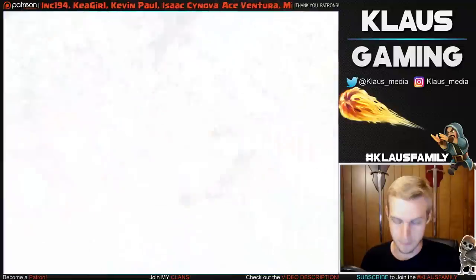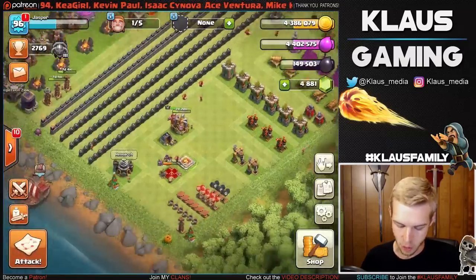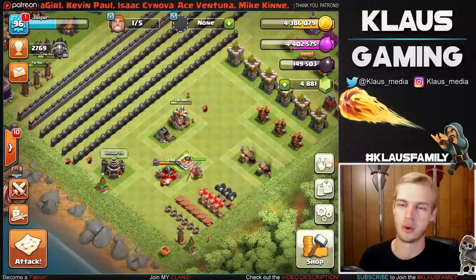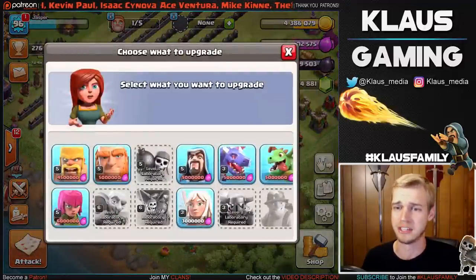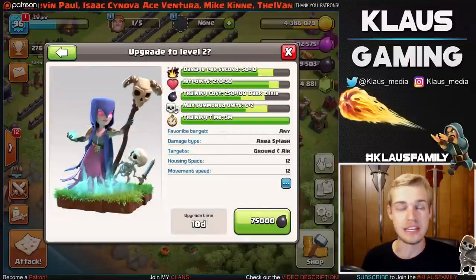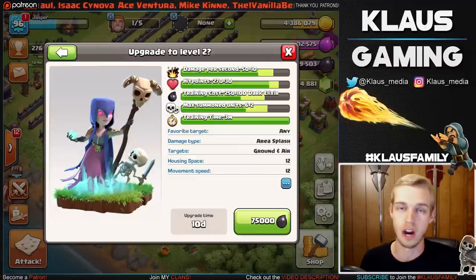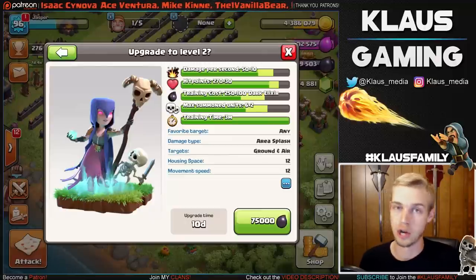Let's spend some of this loot and go back to our base. Town Hall 9 Let's Play — having a blast with this account. Our Queen is upgrading for the next three days, so definitely be looking forward to some level 13 Queen walk in the next episode. Let's get this laboratory going — it finished earlier today. If you have not seen the MSMD attack strategy — it's a Town Hall 9 witch attack that can 3-star any base. I can say that with confidence because it has really turned our clan around. We used to struggle at Town Hall 9, but now we're not.